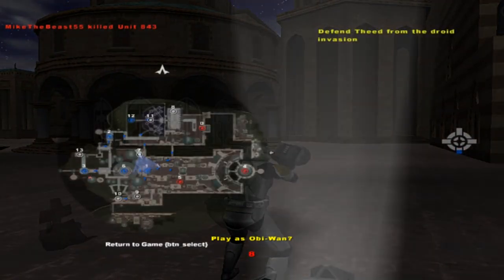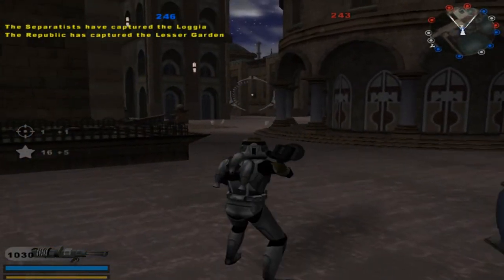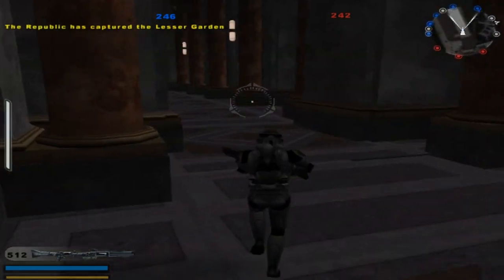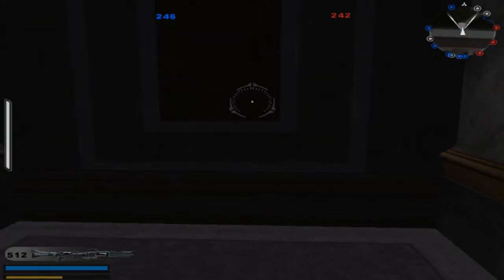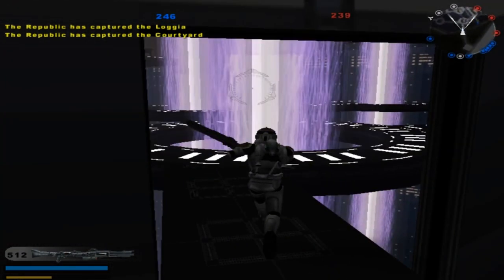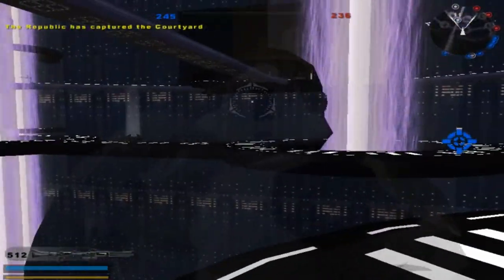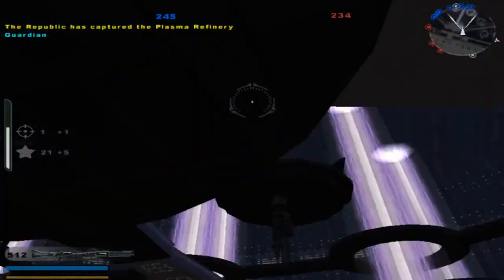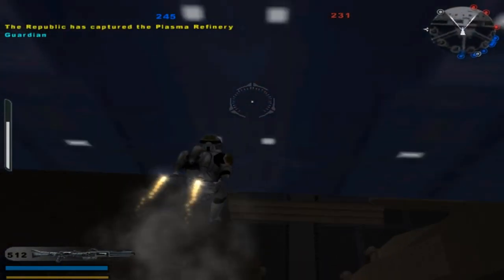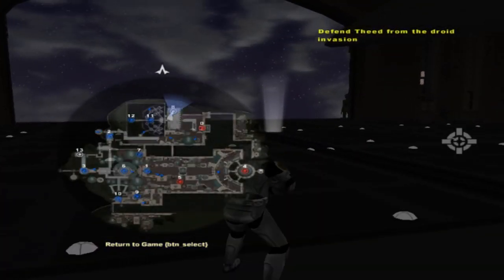I'm hearing some residual sounds over here. We're going to go to the command post over there. We've got the Loggia, or the Courtyard. Of course, the famous duel over here we could do. I'm not sure if Sereja, who originally made this map, got it from the Booth Eat hangar map or not. They got three command posts still, and we got most of the other ones.